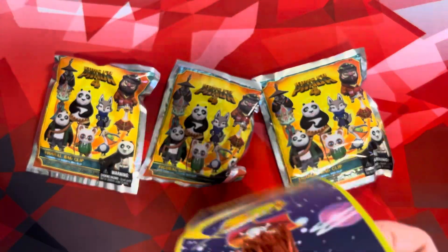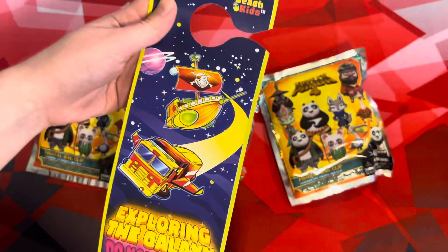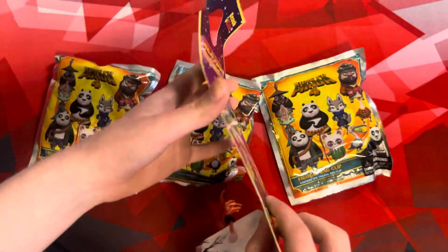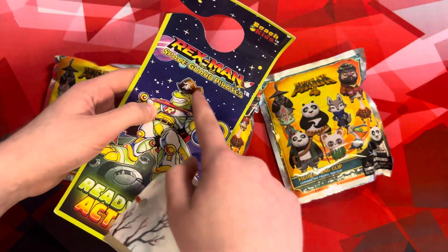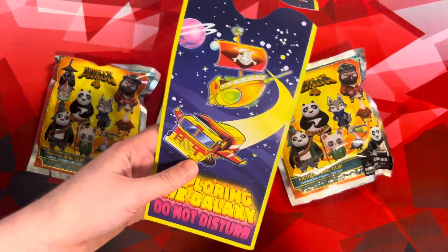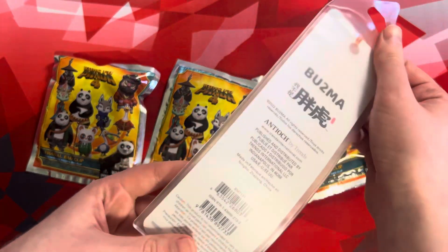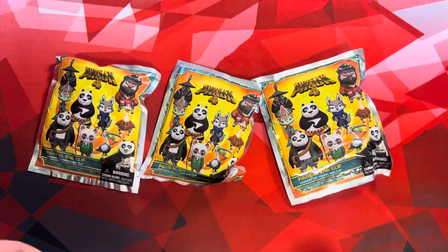But then there's this thing that has nothing to do with Kung Fu Panda. It says 'Exploring the Galaxy, Do Not Disturb.' I think you would put this on a door. And this is Rexman and the Space Guard Pirates, ready for action. So you can put this on a door, and it also comes with this free little bookmark, which is really pretty. I like this tiger one.